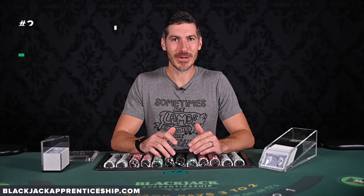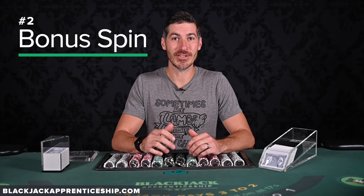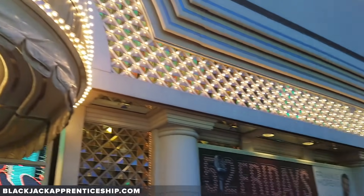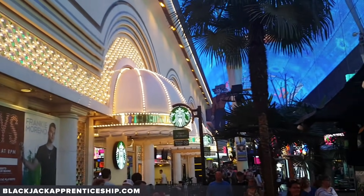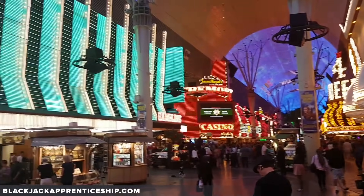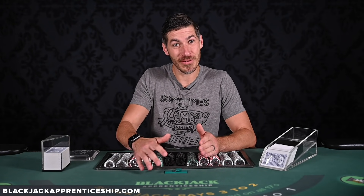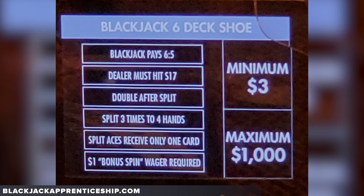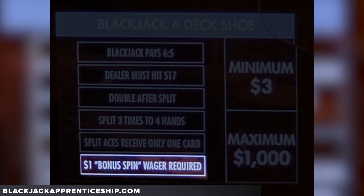If six-to-five Free Bet Blackjack isn't bad enough, we get to our number two blackjack variant to avoid, which is Bonus Spin Blackjack. This can be found in downtown Las Vegas — the original casino district, home of the Fremont Street Experience. The way it works is you have a normal blackjack bet, and the worst versions are actually six-to-five. But on top of the main bet, they make you play a mandatory side bet.